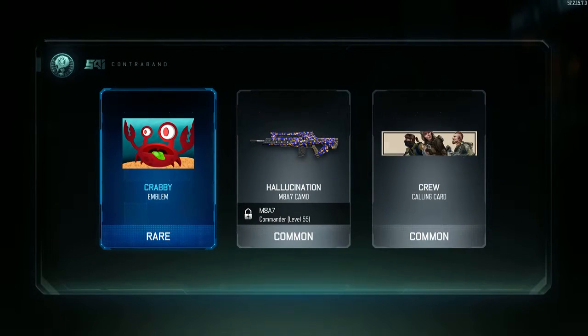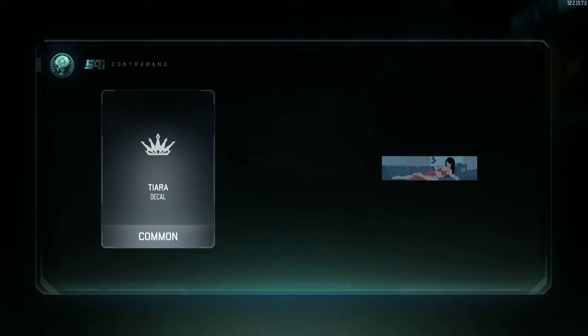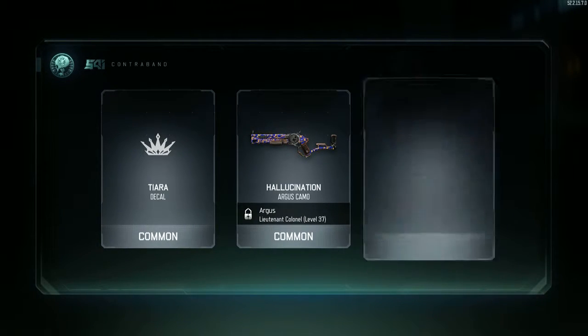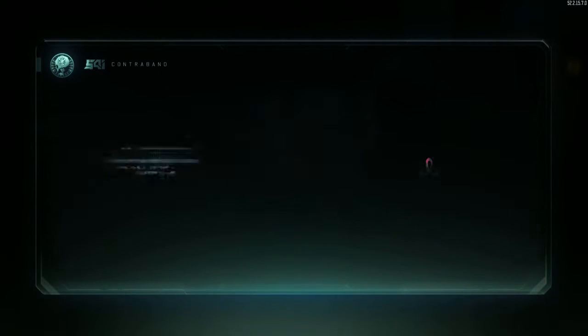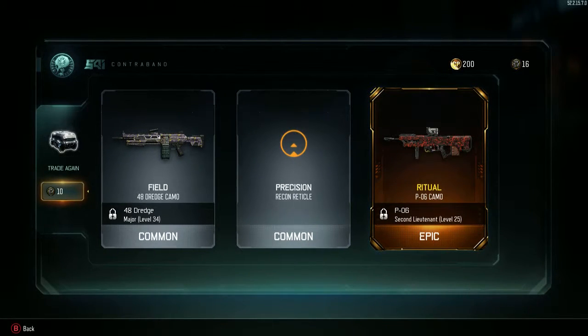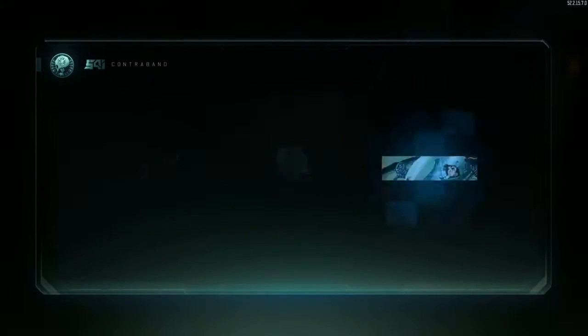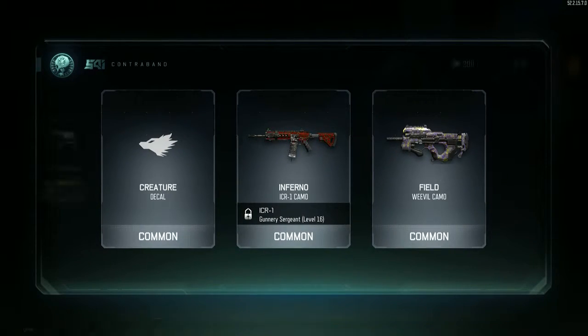Crabby emblem, Hallucination for the M8, calling card — come on, give me something good. Tiara decal, Hallucination for the Argus, and Vernie Dingo — come on man. Inferno for the 48 Dredge, Precision reticle, and Ritual for the PO6, Creature decal, Inferno. ICR, going for the Weevil — and that's about it.